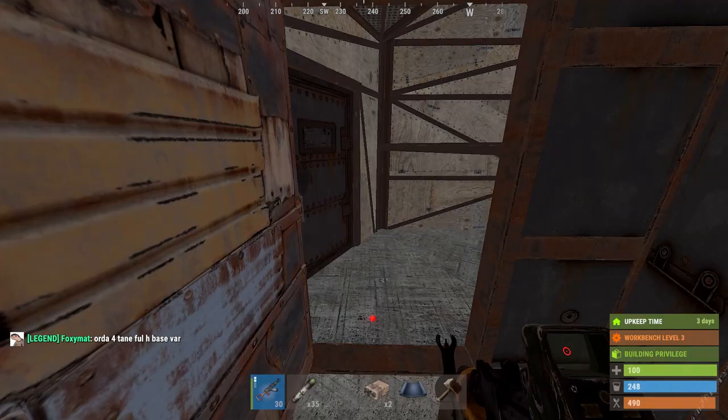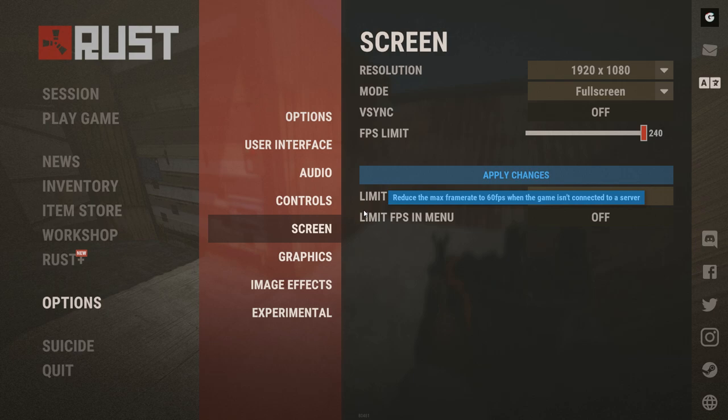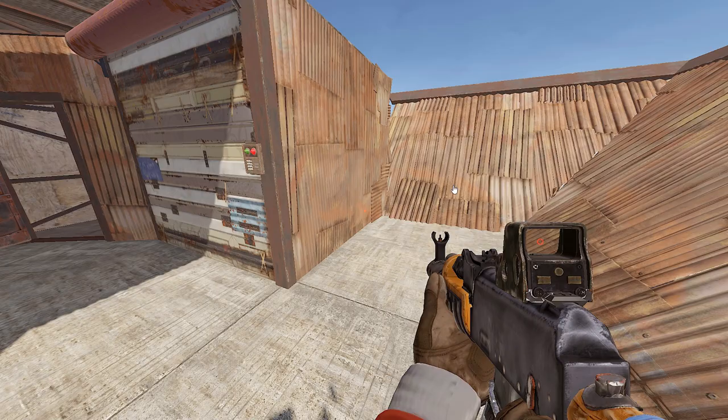Let's suppose you just raided the base and got TC. Now there are still compartments to be raided. We have this little thing right here, still to be raided, as you see. And these three will only work on certain servers — on modded servers, most of them.